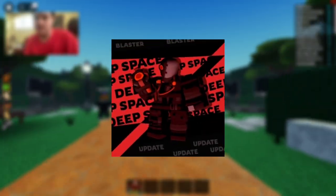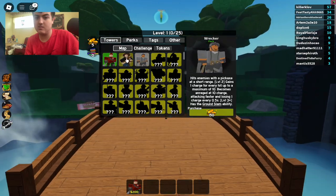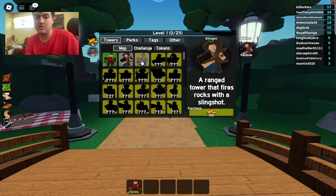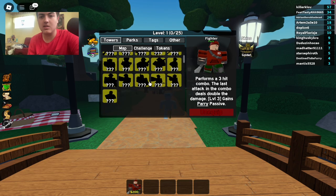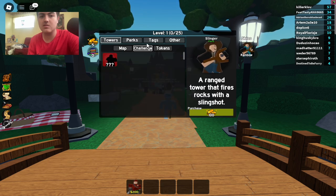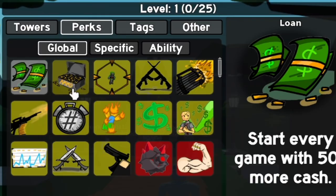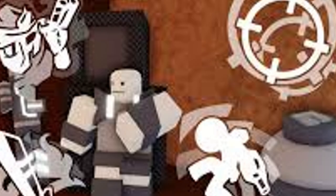We're playing this new tower defense game called Adventure Tower Defense. So here we are — this is how we get towers. We got Fighter, Linger, and Rector. Right now I currently have the Fighter, which is the starting unit, and it looks like you can get a golden skin, so you can get golden towers in this game. The rest you get on a walkthrough, and then there's one challenge, and tokens, and we have perks.